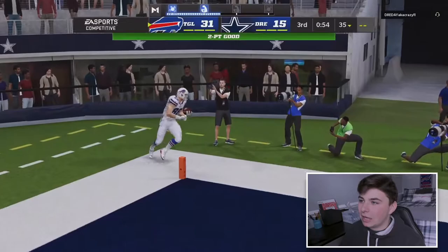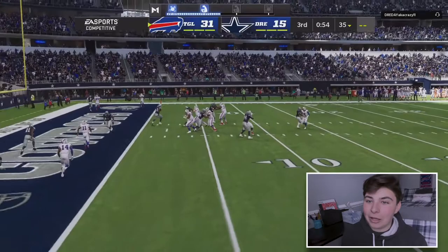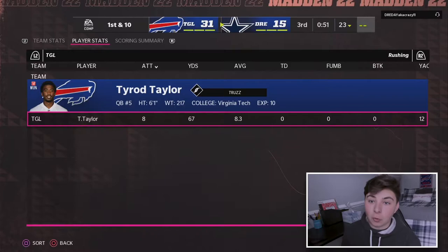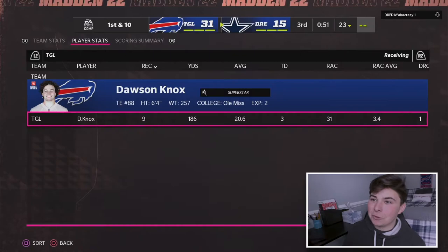We're probably going to end the video there. Dawson Knox has shown he's a very good card in this game, and that two-point conversion play is too easy. Some pretty good gameplay overall - we had one early pick but that was my fault. Dawson Knox played very very good. Let's look at the final stats: Tyrod Taylor 9 for 12, 186 yards, three touchdowns, one interception. On the ground: 8 carries for 67 yards. Dawson Knox receiving: 9 catches for 186 yards and three touchdowns. That's a great day. Hope you guys enjoyed - see you next one, peace.